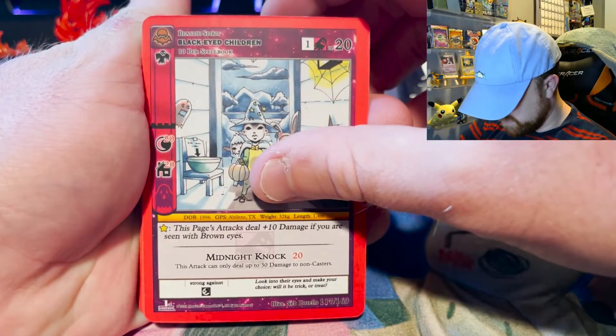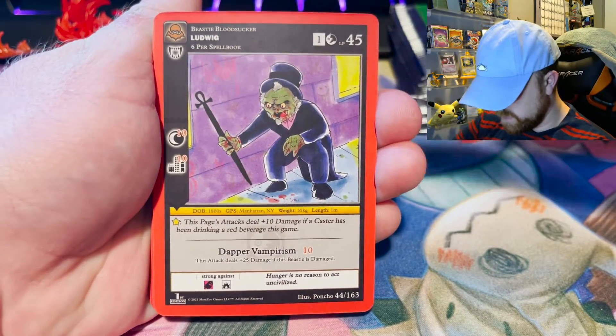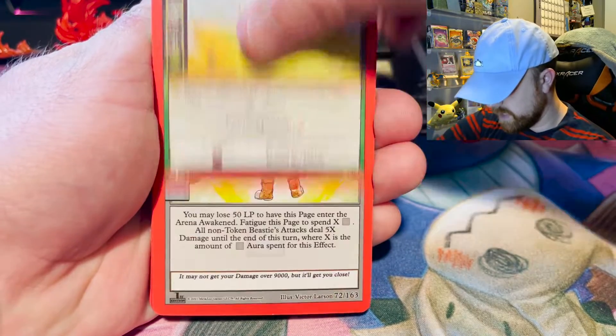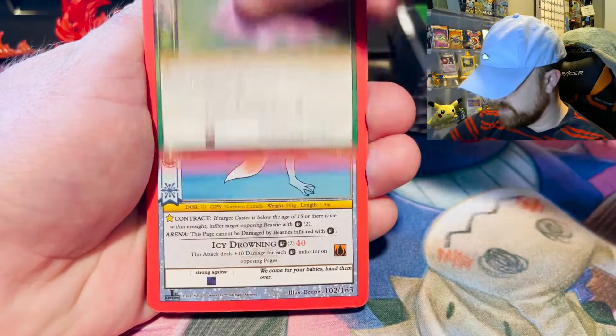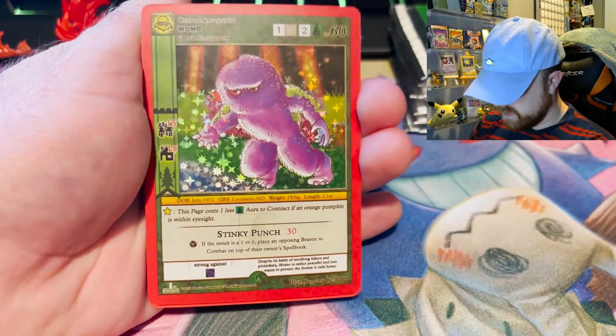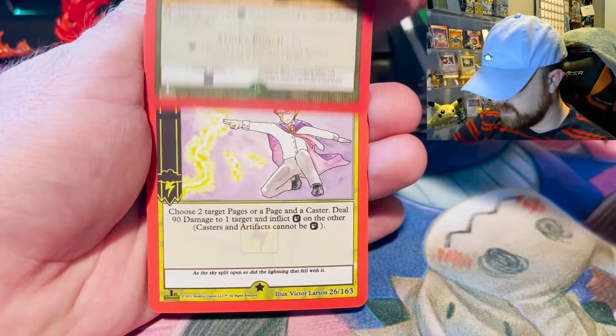So we've got Black Eyed Children, Ludwig, Pyre, Kinderhook Blob, Boost Aura, the Purple Blob of Philadelphia — man, I missed him — Qualplik. Oh, Momo! That's a new holo I don't have. Nice. All right, so that's the holo.